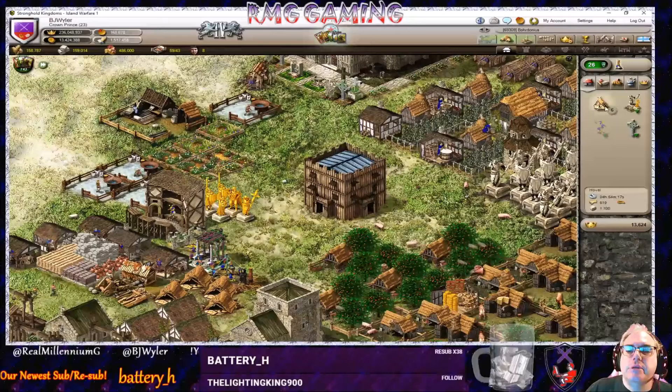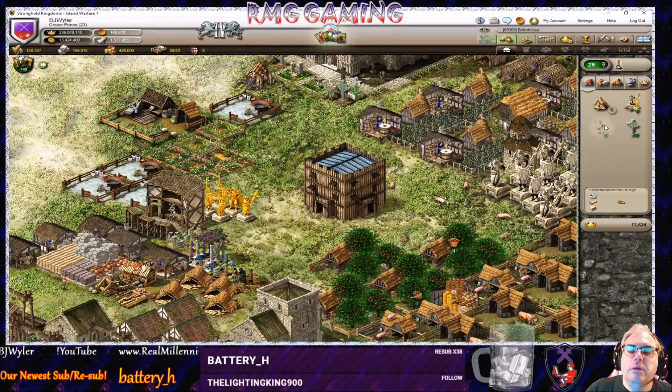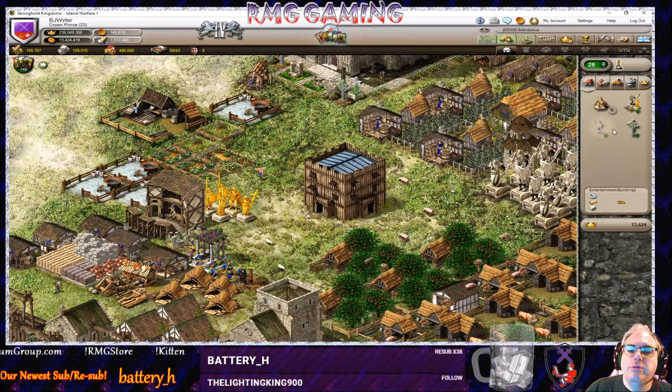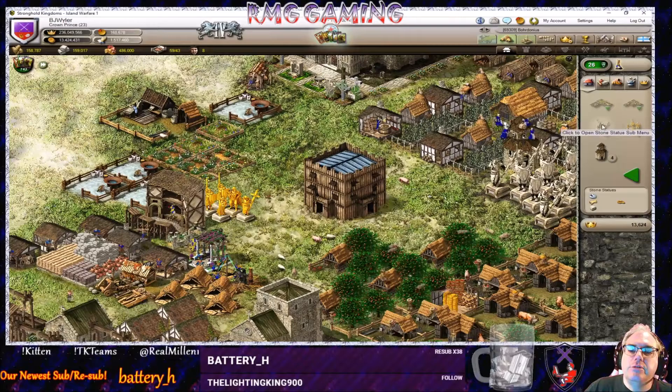To build these things, it's under the town buildings tab. Your entertainment submenu has your five popularity-enhancing items. The decorative submenu has your five honor-enhancing items. You can only build one of each type from those single items. You can build five of each except for stone statues — you can build ten of those.